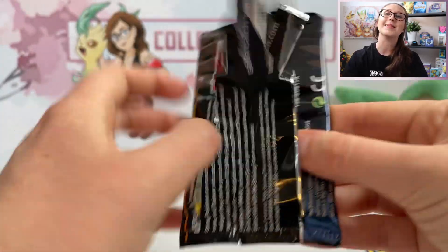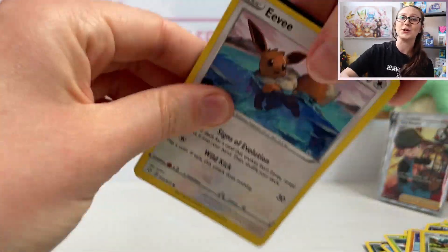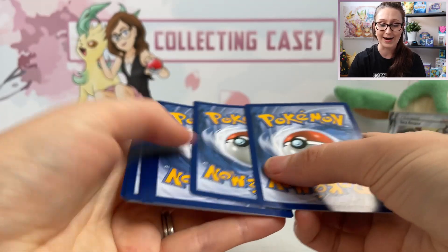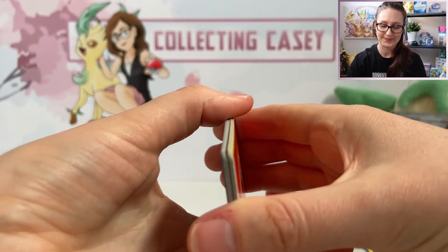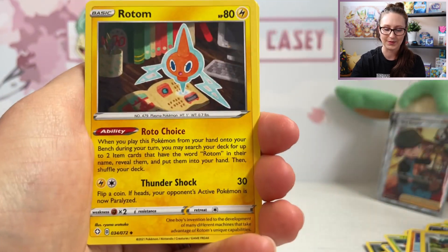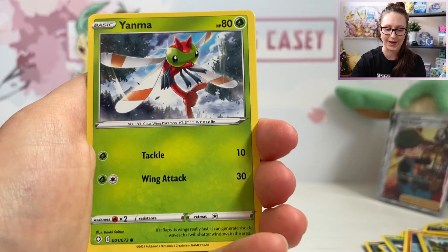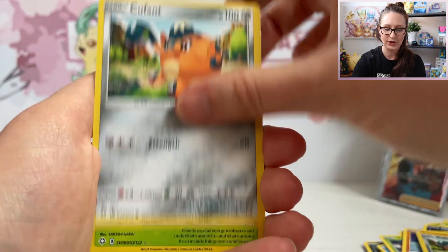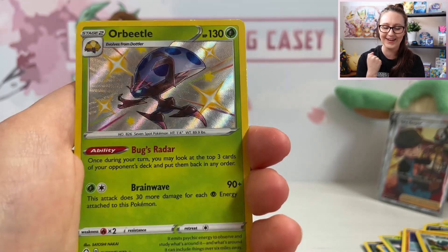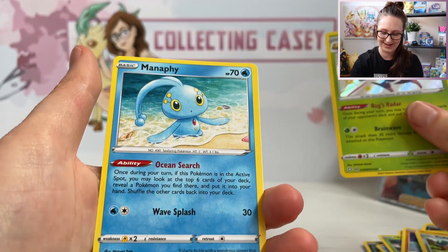Guys, if you are enjoying the video please do leave a like down below. If you want to see more Collecting KC content, don't forget you can subscribe to the channel as well — we would love to have you as part of the family. What can we do with a little bit of Last Pack Magic? We've got a Rotom, Dartrix, Floatzel, Eevee, Morpeko, Yanma, Chutel, Kufant. Oh yes — hitting with the baby shinies! I really like this card actually; I think the colors are really cool on the Orbeetle. And a regular Manaphy.